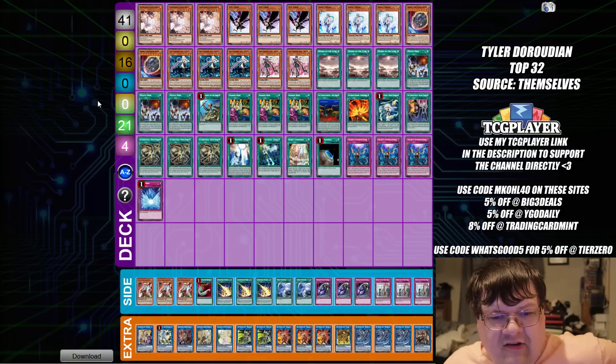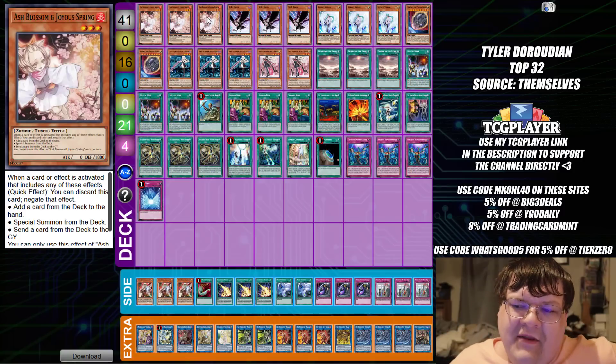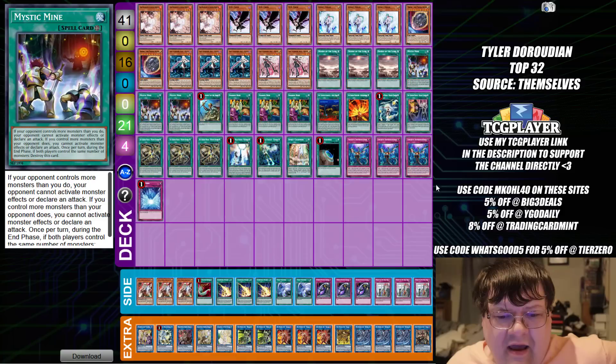Sky Striker actually held on and made top 32. I'm glad to see Striker, even though it is a Mystic Minds variant — the Sky Striker Mystic Minds deck has kind of become one of the worst variants as of late, and I really hate to say that because I think this deck is really cool at the end of the day.